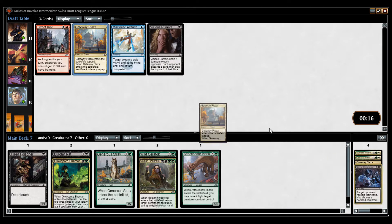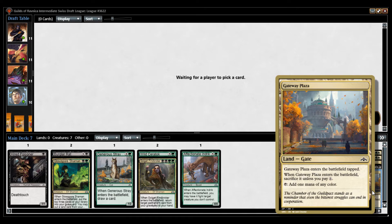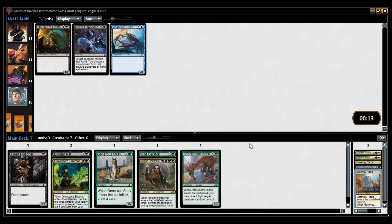I might as well take another Gate with the Plaza, but you don't want to play too many of these because they're incredibly clunky. If you're coming in tapped and soaking up another mana, you can take a huge tempo hit. If you play against Boros, that could be very scary.